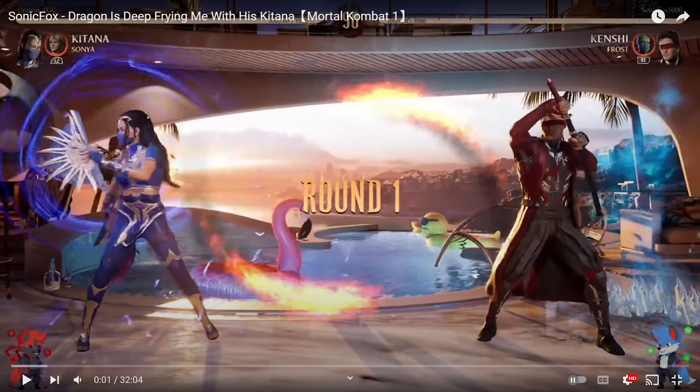Yo, what's going on y'all? It's your boy Tweety. Today we're going to be going over Sonic vs. Dragon from the beta — Kenshi vs. Katana. This has been a highly requested set. It looks like Dragon's using Katana plus Sonya, and Sonic is using Kenshi plus Frost, which we've already seen from Sonic in the set versus combat. Let's check this out.